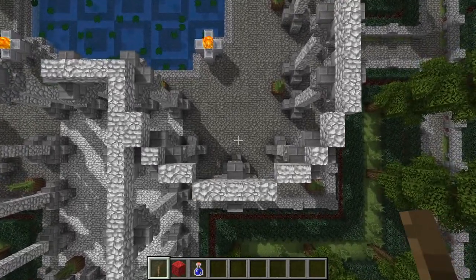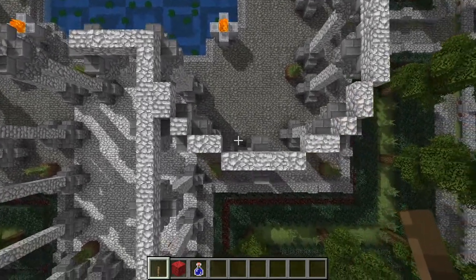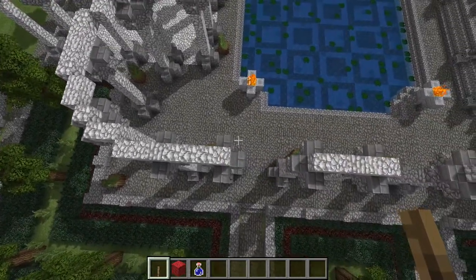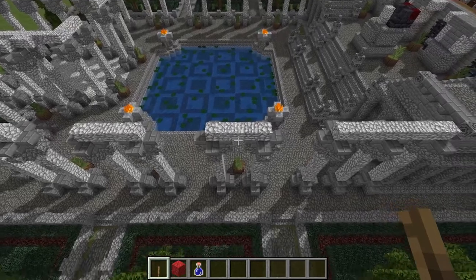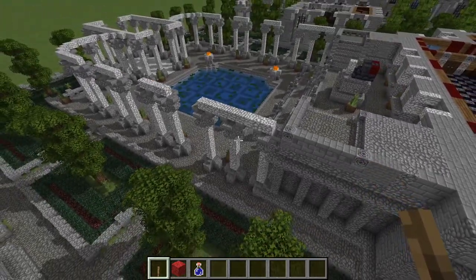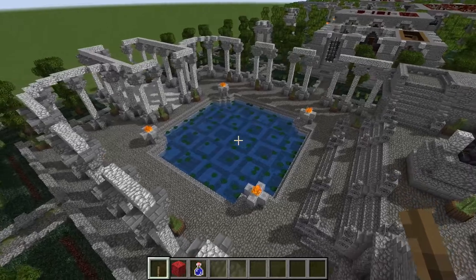Pause the video and look at the block pattern and replicate that out. It's a very simple count — we have a 2, a 1, a 2, and then I believe a 5. Then it goes for some distance and then a gap, then what looks like to be another 5, and then probably a gap of 5, and then a 5, and then a gap of 5, and then all the way across here to the other end.